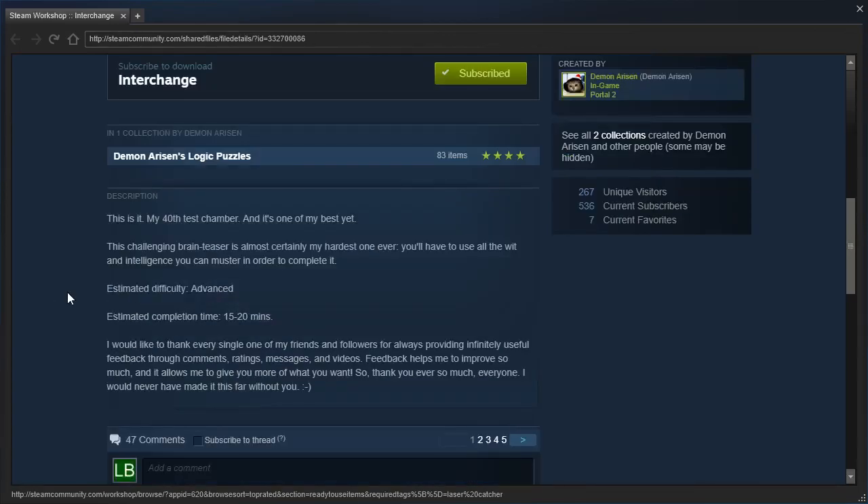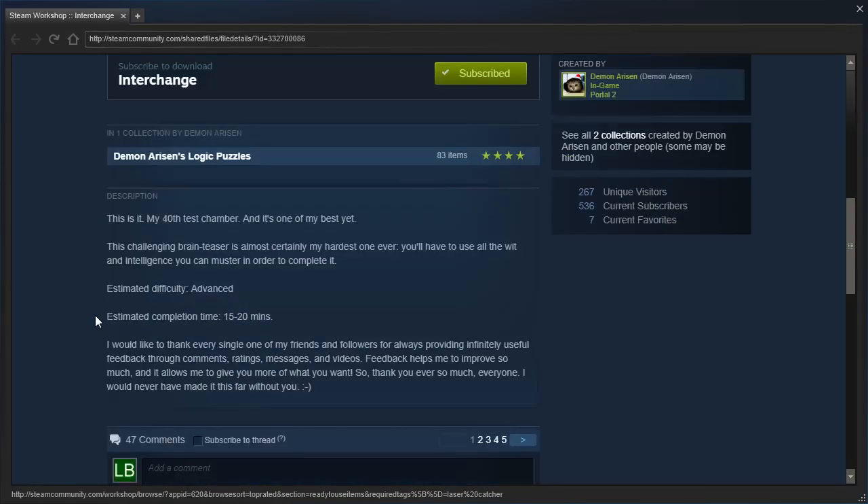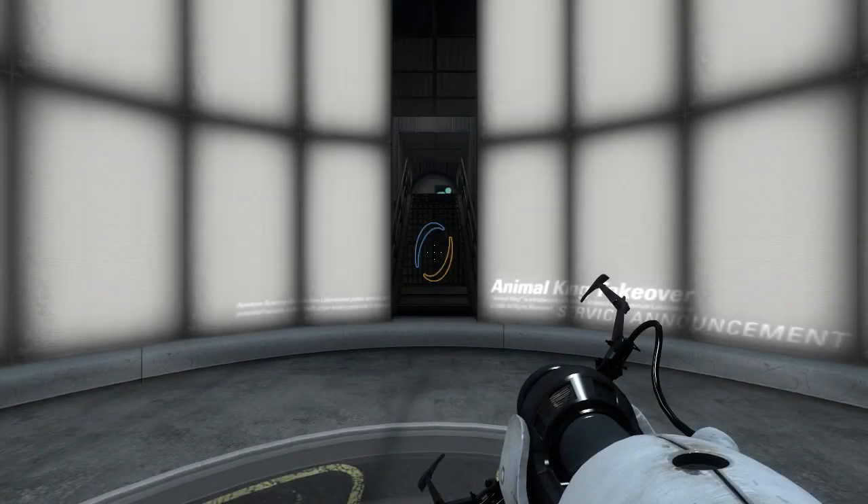This is Demon Arisen's 40th test chamber, and it's one of their best yet — from 2014, that is. This challenging brain teaser is almost certainly their hardest one ever. I'll have to use all the wit and intelligence I can muster in order to complete it. Estimated difficulty: advanced. Advanced for 2014, let's keep that in mind. Let's get started.